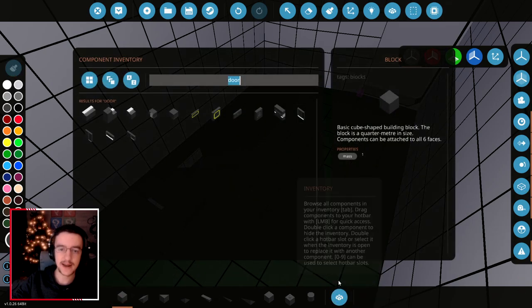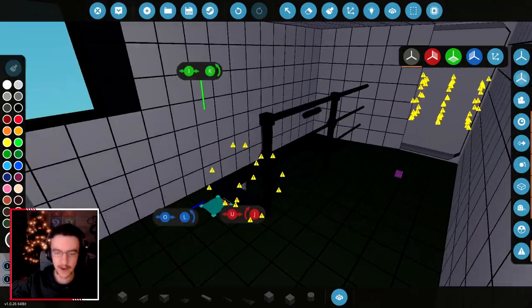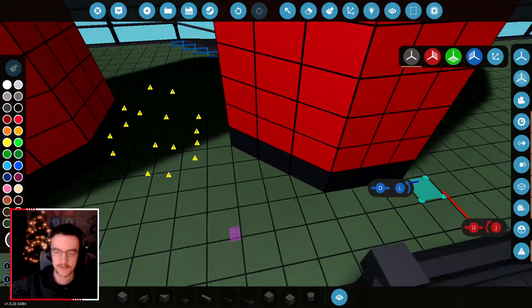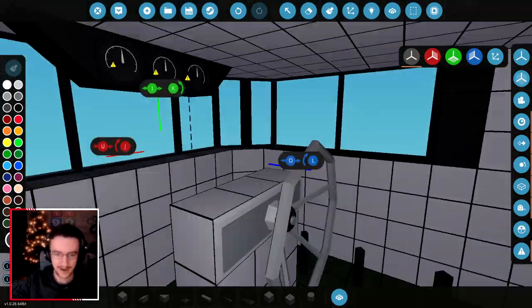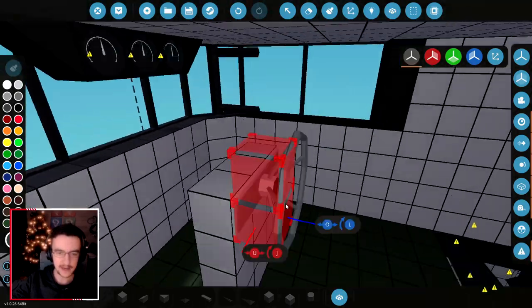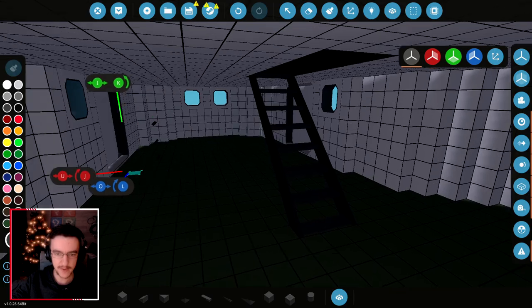I am actually going to put some railings in, because that makes sense. To me, this actually works quite well — we can actually come upstairs, we can get on the helm, and we can go out the back onto the top deck. That is actually completely fine. For now, it's okay the way it is.